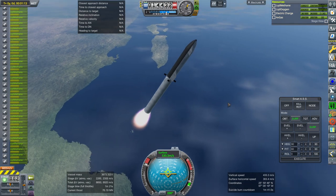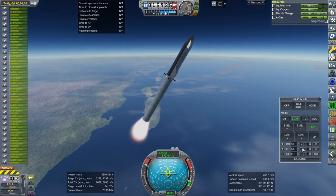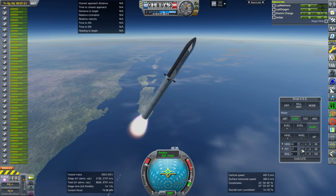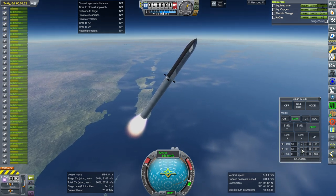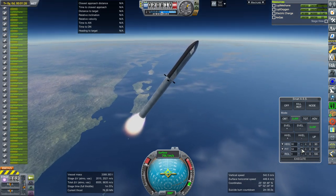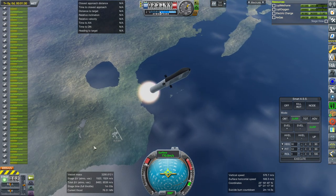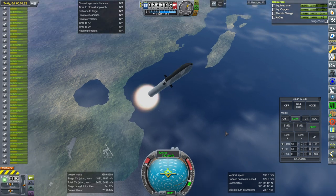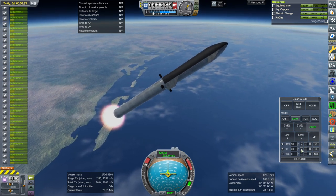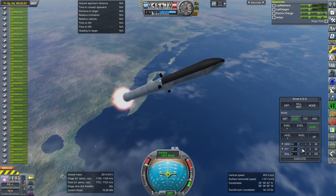Somebody during the live stream asked if I was going to replicate the apparatus for catching Super Heavy. There's no physical way to get it back to a very definite location in Kerbal Space Program given the physics rate — it's just not possible without intense cheating. Landing within about a kilometer-wide area is probably possible, but with regular physics timing and reaction wheels like stock KSP, that would be a lot easier.